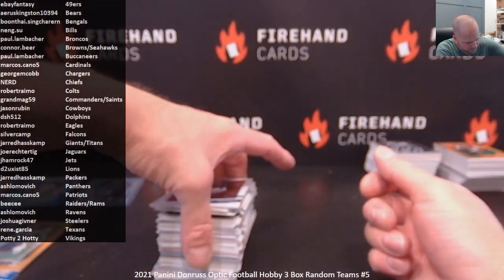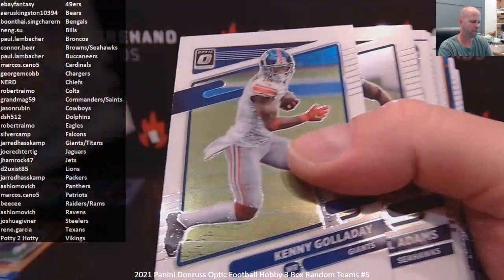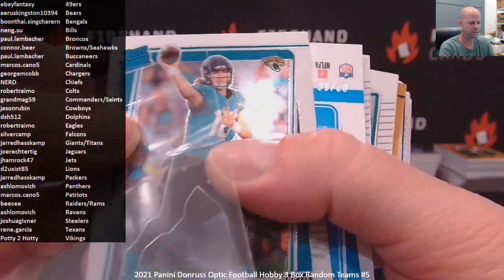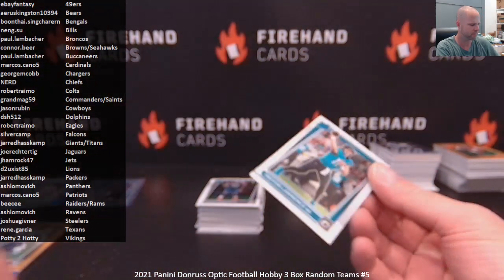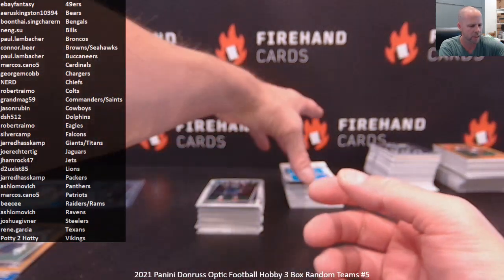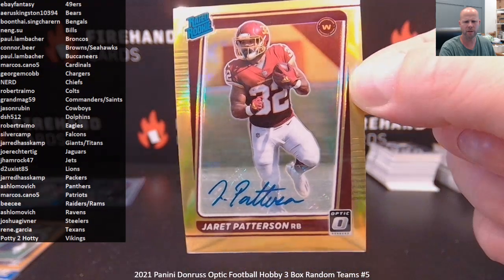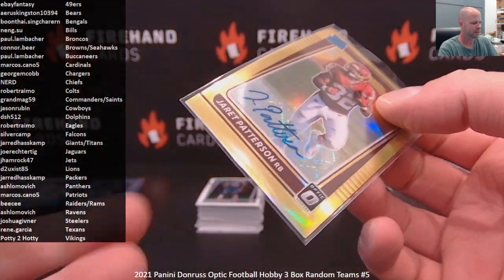Autographs right at the top this time. It looks like we've got an emerald in here as well, so good luck. The autograph is right behind the Trevor Lawrence — seems to happen quite often. It's number to ten. We've got a gold autograph, guys. A gold. It is for the Commanders.